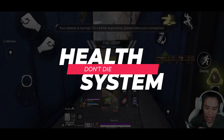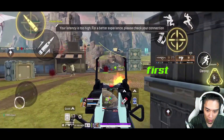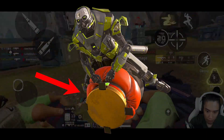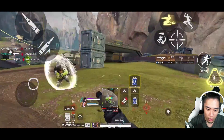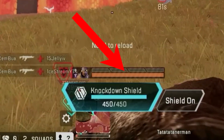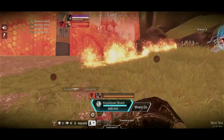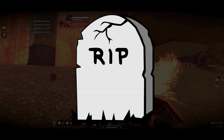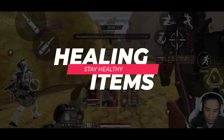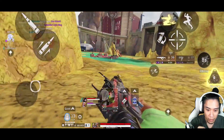Health system. Most damage taken is dealt to the shield first, and as mentioned, only a few things like Caustic's toxic gas and ring damage deal direct base HP damage. Once your HP drops to zero, you get knocked down. When knocked down, you're granted another 100 HP that lasts 90 seconds. If that drops to zero or the 90 seconds expire without a resurrection, you die. Body shields are repaired using shield batteries, shield cells, and phoenix kits. For your base HP, you can use a medic kit, syringe, or phoenix kit to heal.